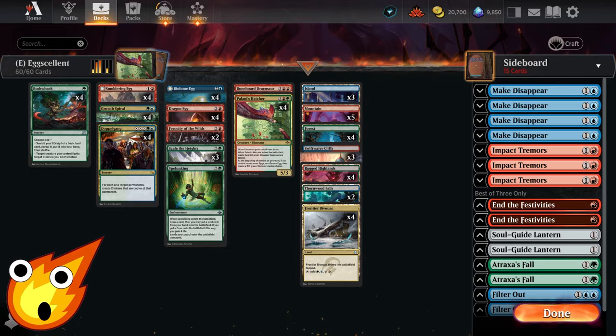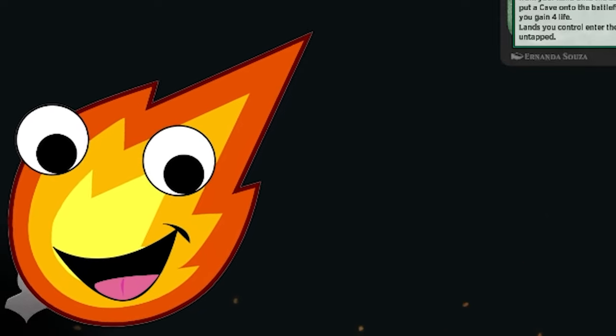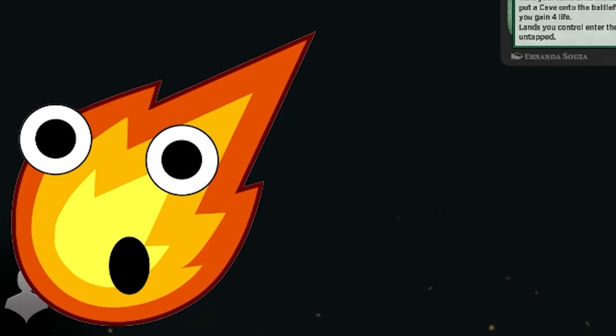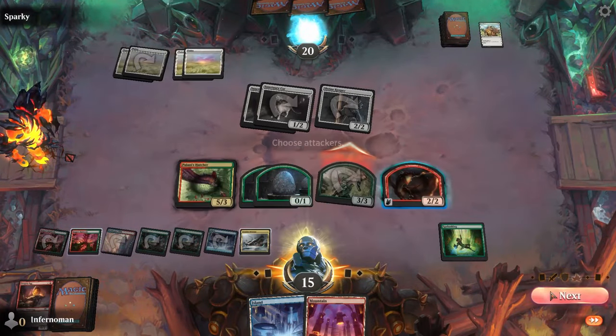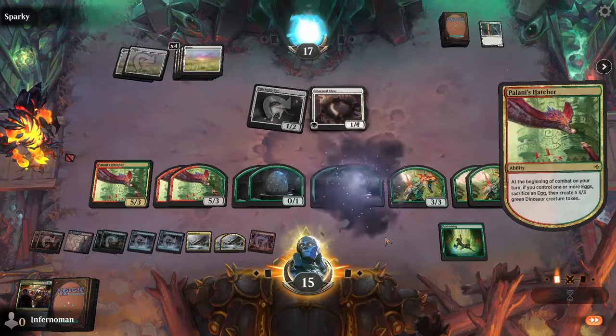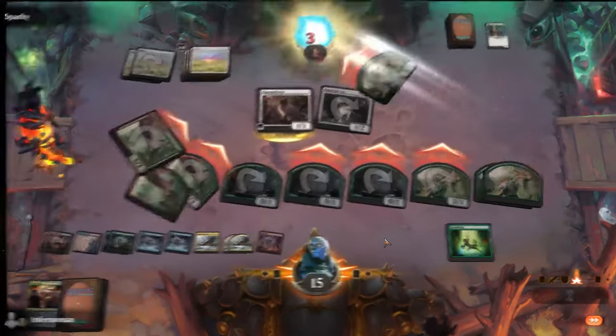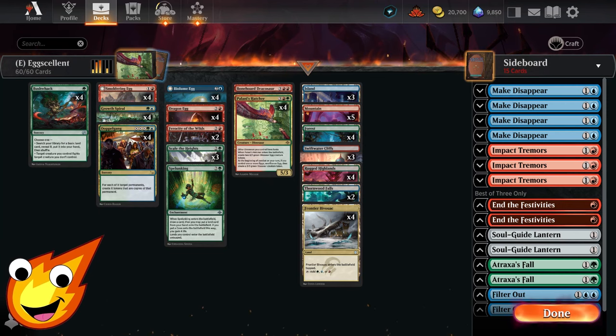Originally when I was putting this deck together, I kept thinking in my head: what does Easter really mean to some people? Easter — the day Jesus rose from the dead — and that's when I thought, why not do something fun? How about eggs? And with that, that is going to be the theme of our deck today. We're going to try to hatch as many eggs as possible, making a bunch of big dinosaurs to overwhelm our opponent and get to victory.